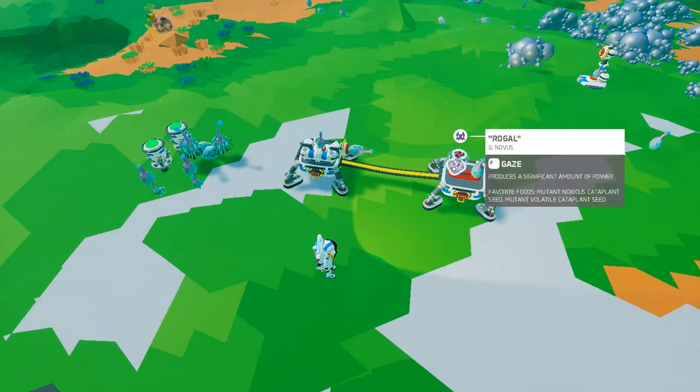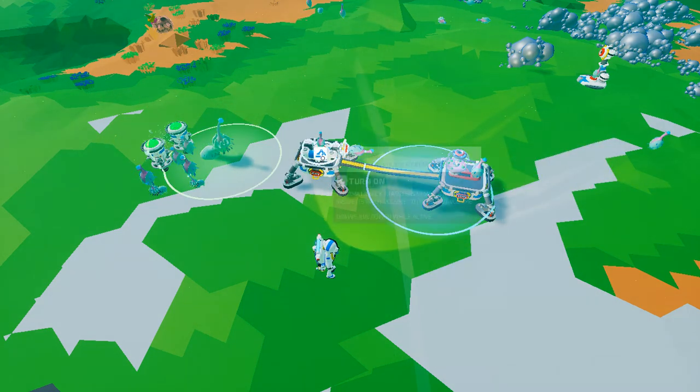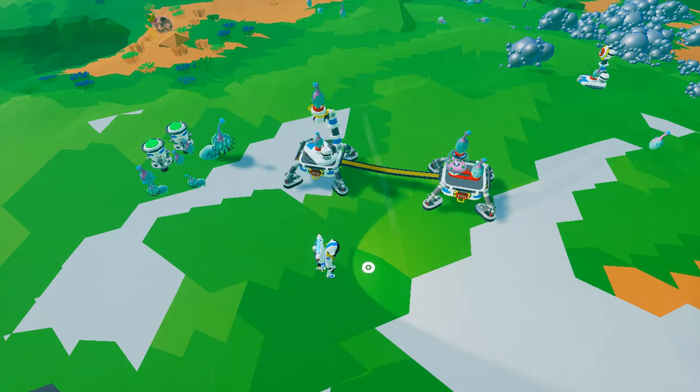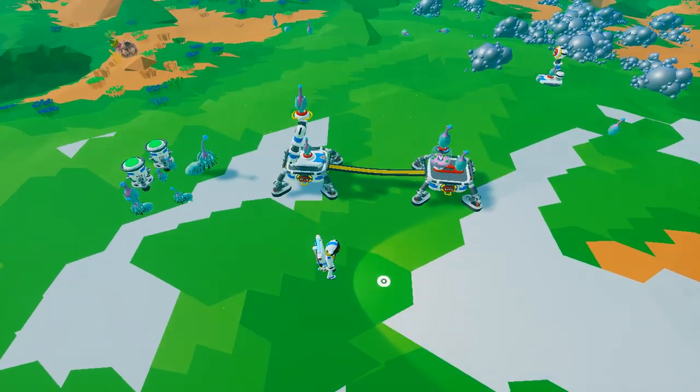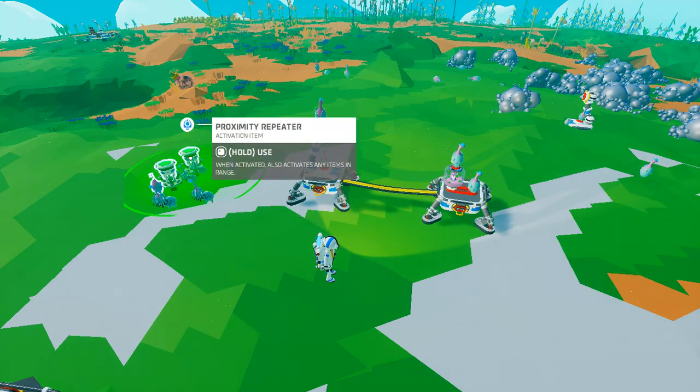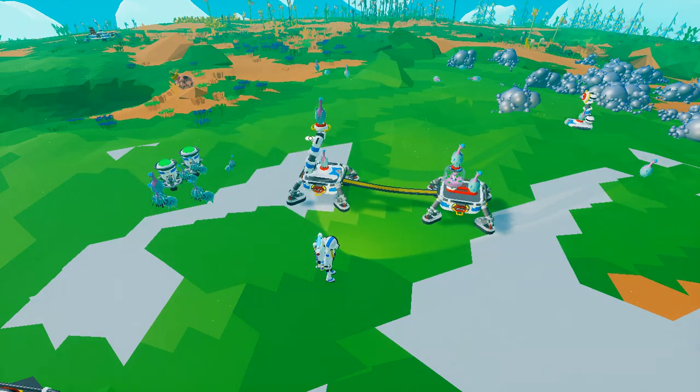You can't really get Rogal that early game, so by the time you get him he's not that useful. But here's how to turn him into a workhorse to power your base.